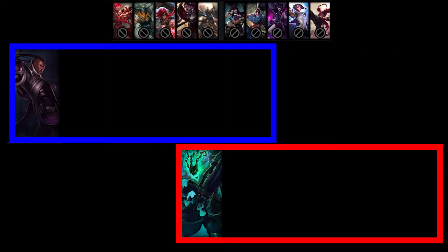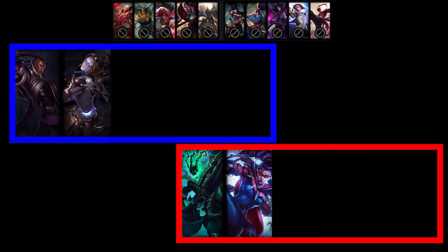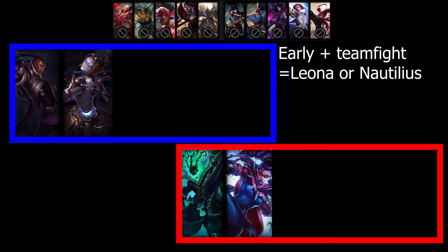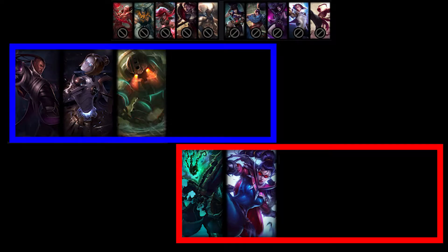The enemy team picked Thresh for extra power early game and to cover Vayne's mobility. Our team picked Orianna, a teamfight champion. So a Leona or Nautilus is highly recommended. But Thresh can knock back Leona from her E engage, so I decided to play Nautilus.